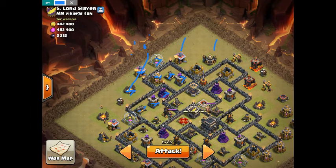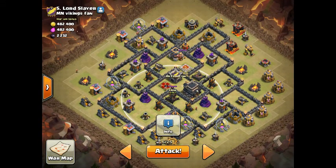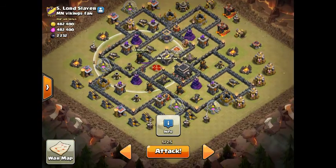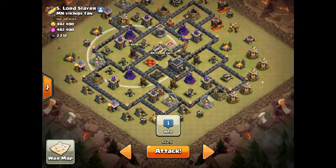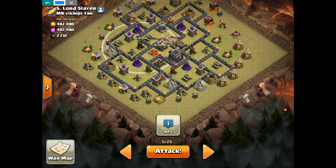It starts getting risky because she'll definitely need a rage and her cloak at this point once she gets past this little bend here. When she takes down these and then comes into these, that's when I'll start the next segment of the attack. I do need her to get around that bend and hopefully take this air defense out too. She's only level 21, so basically I'm just trying to get this whole top part taken out.